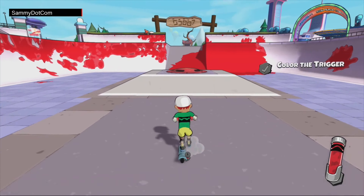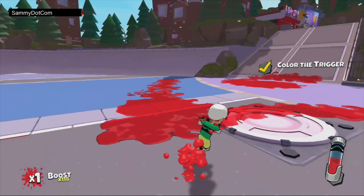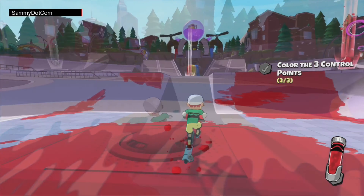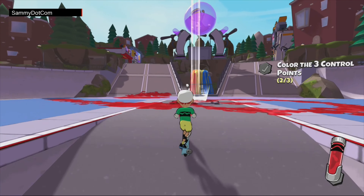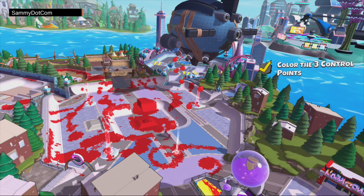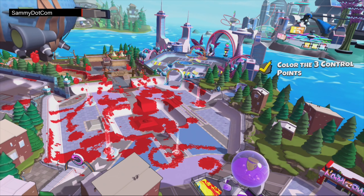If you jump on these things, they cover the park in your colour. There's normally a couple of them, and once you've got all of them you can absolutely annihilate your competition. I'm now about to get the last trigger just so I can show you exactly what happens. It's painting the town red.